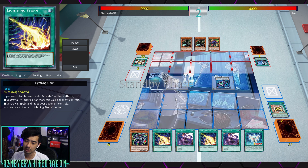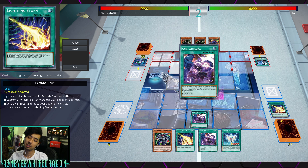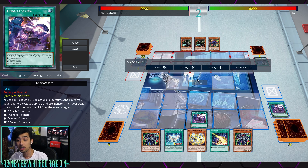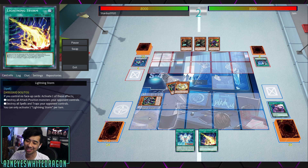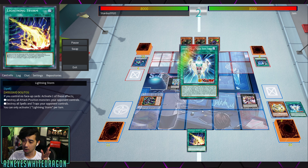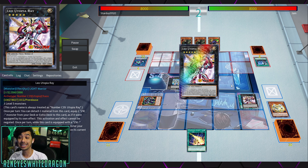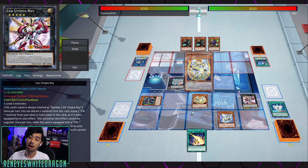We're seeing the deck go second here, but with multiple copies of Lightning Storm it didn't really matter too much what he would make because everything would probably go away. We have triple Lightning Storm because the archetype definitely needs things to deal with already-established boards — that's how you're going to be able to compete, because most of the plays in order to negate your opponent's stuff require you to make your monster and your opponent would more than likely stop that midway through the combos.